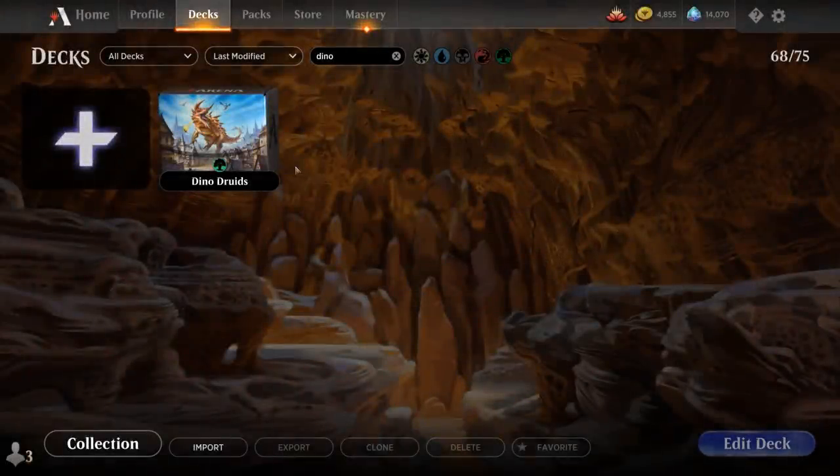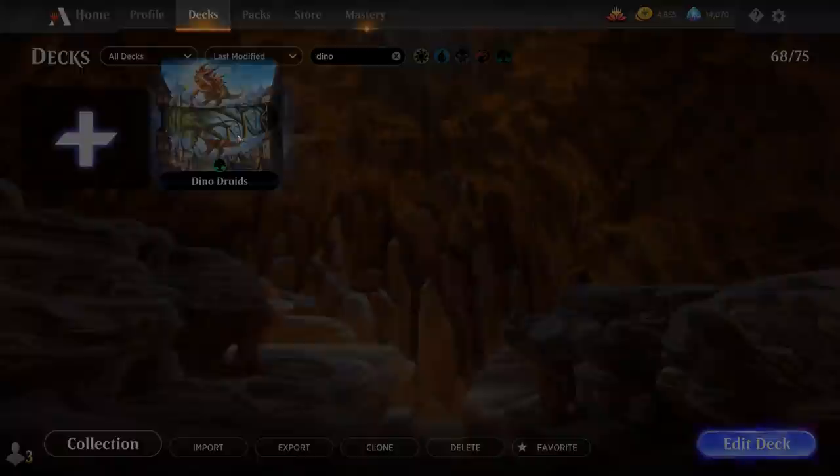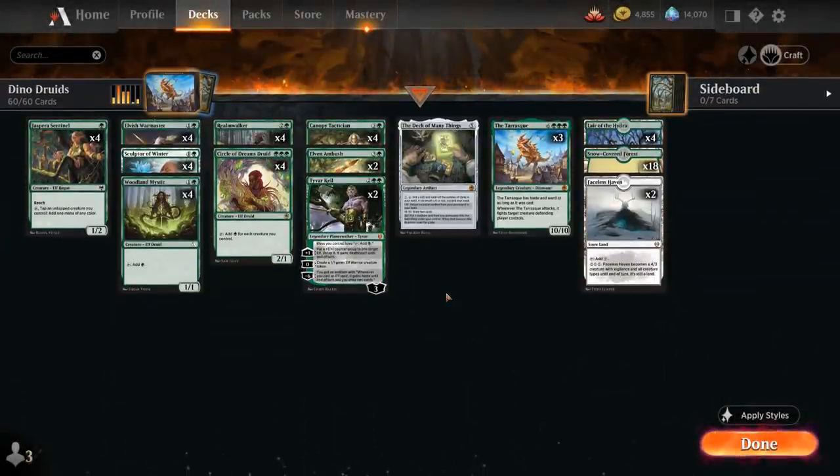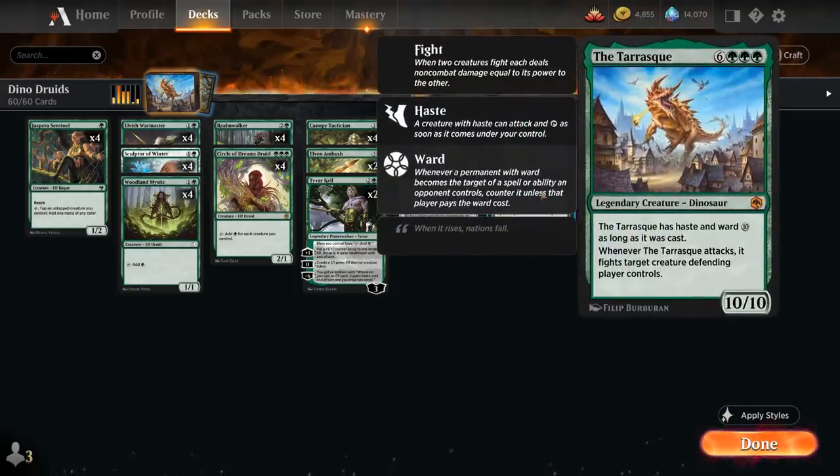Hello and welcome to another standard games video. Today we're taking a look at another standard 2022 deck preparing for the upcoming rotation, and as voted on by my supporters on Patreon, today we're taking a look at a mono green elf deck trying to ramp into the Tarrasque — the 9 mana 10/10 legendary dinosaur from Forgotten Realms. The Tarrasque has haste and ward 10 as long as it was cast, and whenever it attacks it fights target creature the defending player controls.